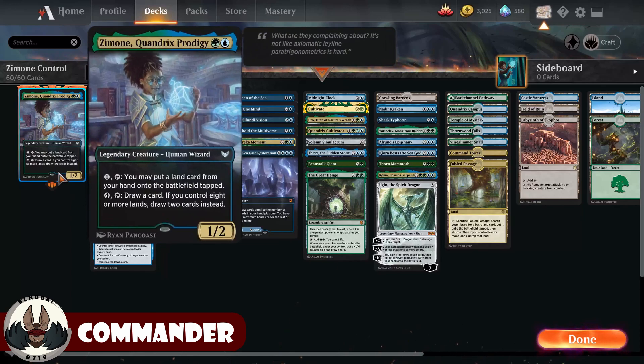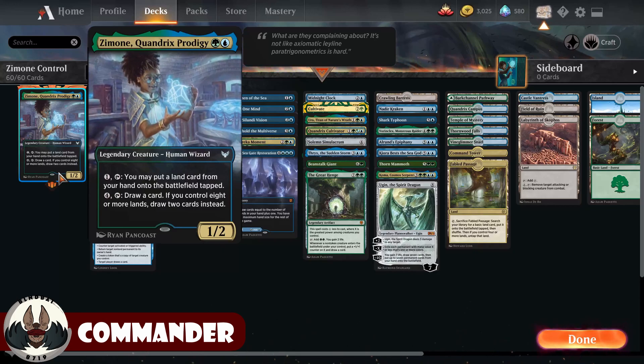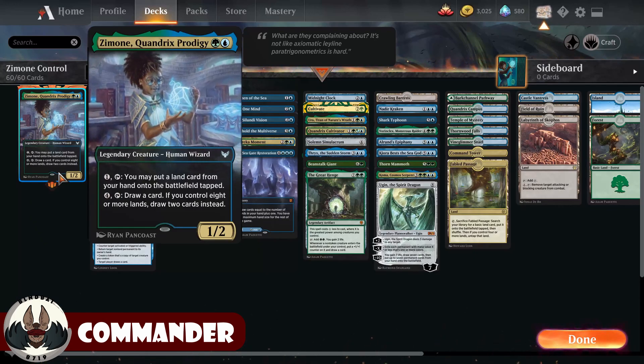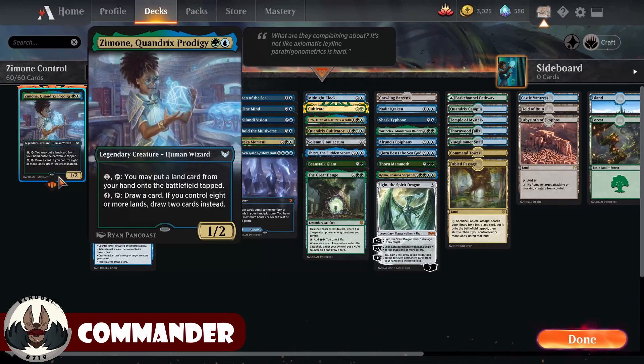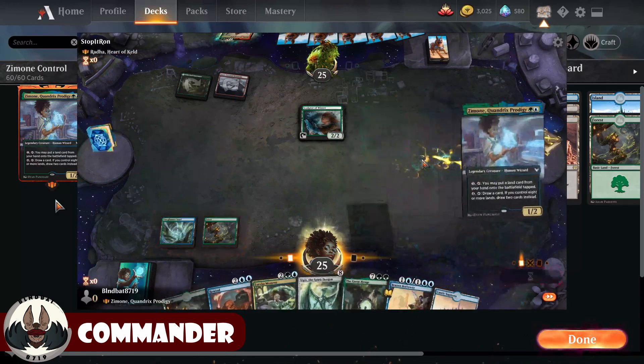Zemone, Quandrix Prodigy costs green and a blue for a 1/2 human wizard. One tap: put a land card from your hand onto the battlefield tapped. Or four tap: draw a card — and if you control eight or more lands, draw two cards instead. Zemone, to me, is one of the best examples of a control commander in the format right now.